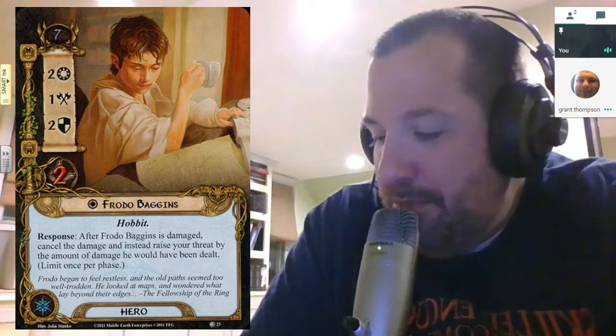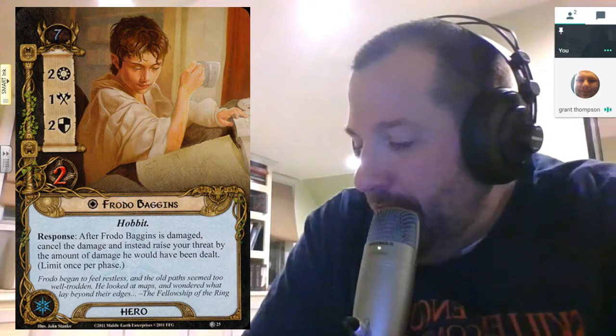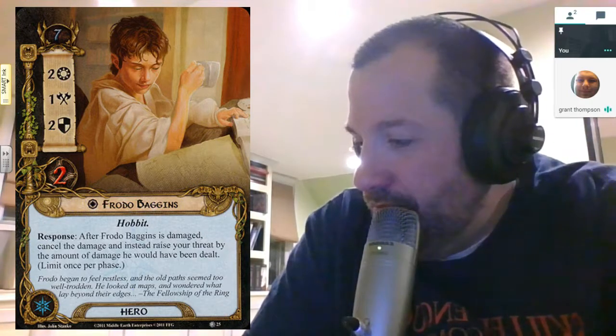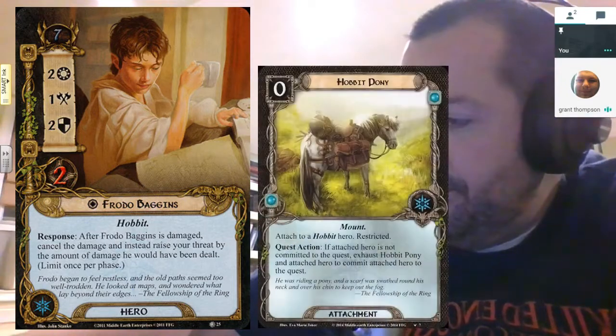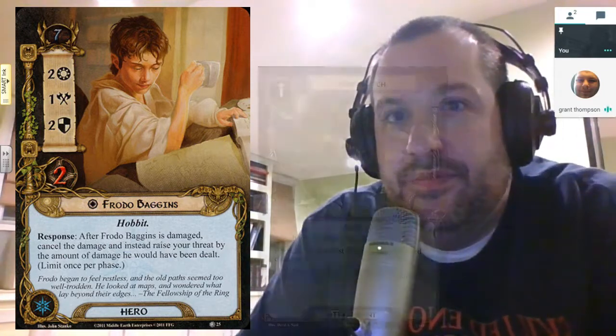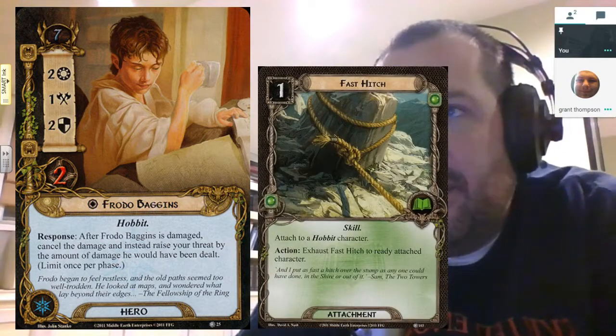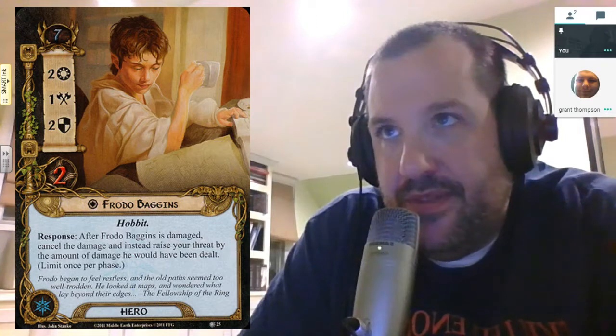What else about Frodo — what do you think he pairs with? Friend of Friends definitely, but there's also Smoke Rings, Hobbit Pipe, and Hobbit Pony, which are all later cards that came out since the introduction of the Black Riders. Back at the core set and Shadow of Mirkwood, there were no real Hobbit attachments other than Fast Hitch. But now since the Hobbit cards, there is a lot more there to build upon.